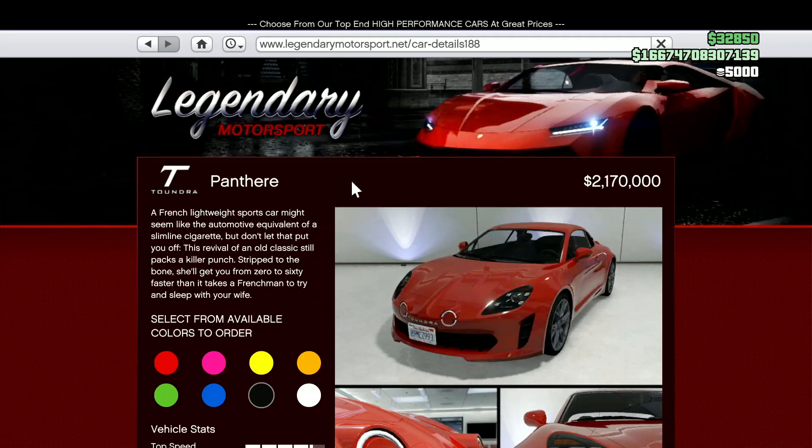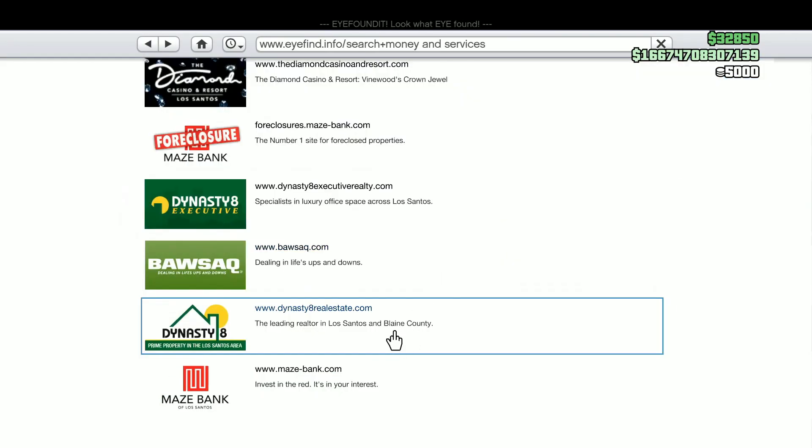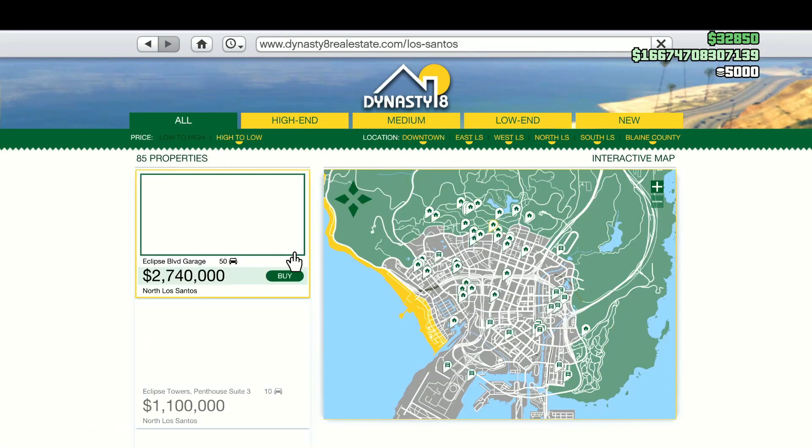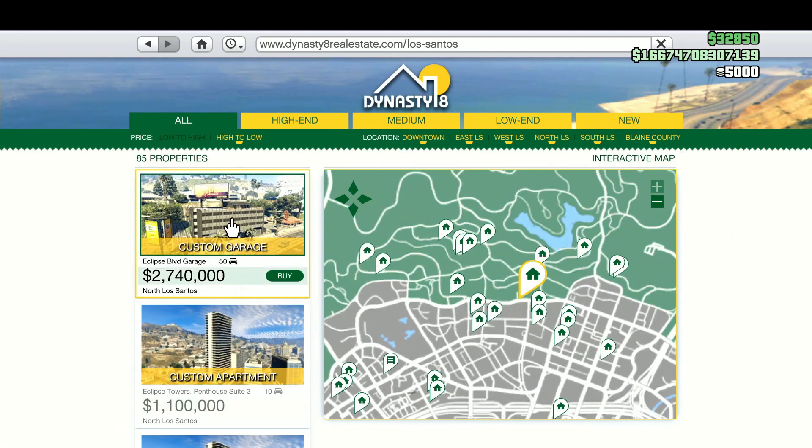We got a new vehicle, the Tundra Panthera, going for two million one hundred and seventy thousand off Legendary Motorsports. And if you make your way to Dynasty 8 Real Estate, you will find a new custom garage going for two million seven hundred and forty thousand dollars.